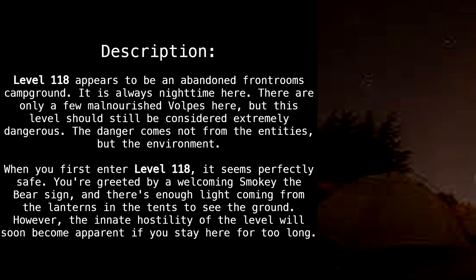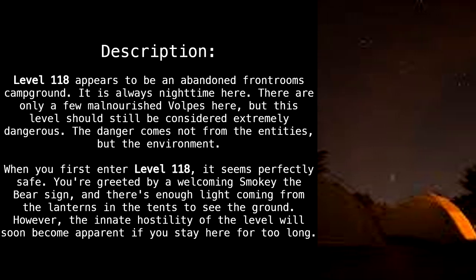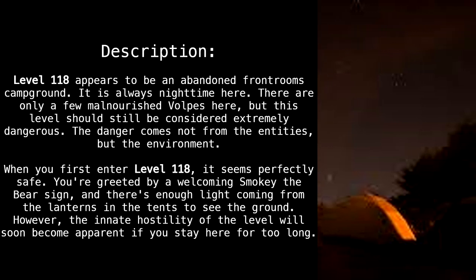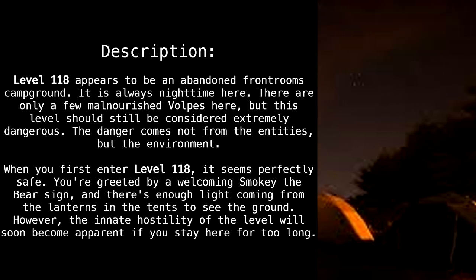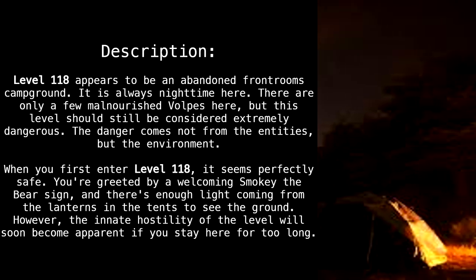Level 118 appears to be an abandoned front room's campground. It is always nighttime here. There are only a few malnourished vulpes here, but this level should still be considered extremely dangerous.